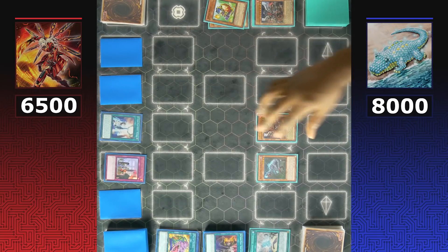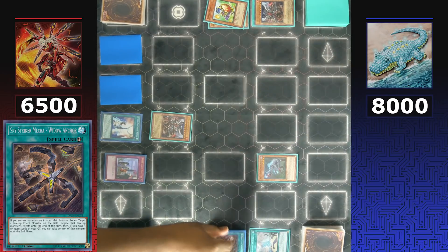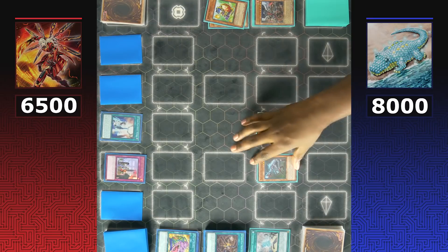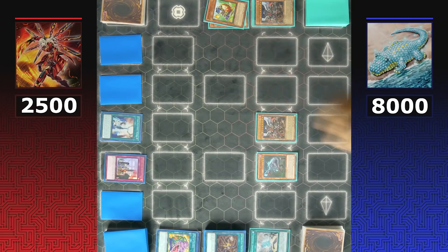Agnamazid attacks for 2900, met with the Sky Striker Mecha - Widow Anchor set through Multi-Role, ending Dinos' battle phase. Multi-Role or Widow Anchor could have taken control of a Dino monster, but Sky Striker can't pair it with a monster of their own so they just set a card and pass. Dinos wear out Sky Striker's life points by attacking with Soul Eating and Agnamazid — 'There Can Be Only One' can only prevent additional monster summons, not the attacks themselves.